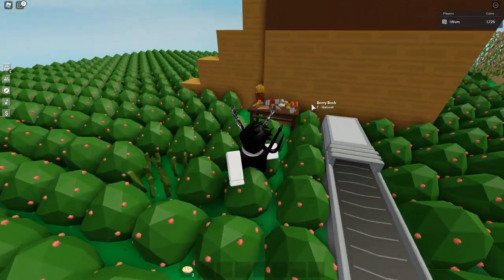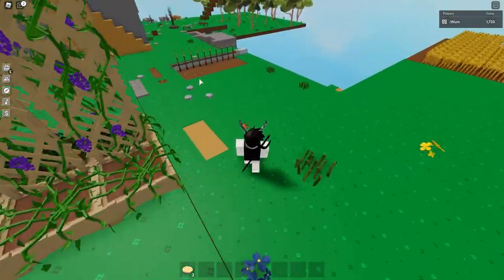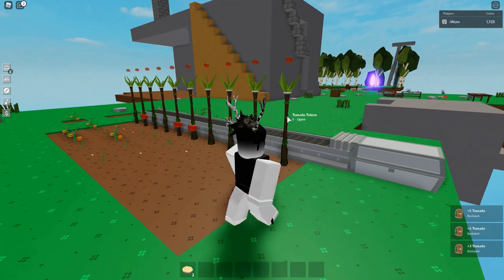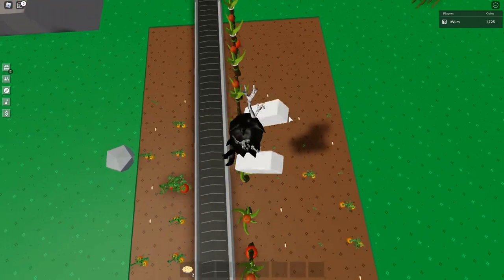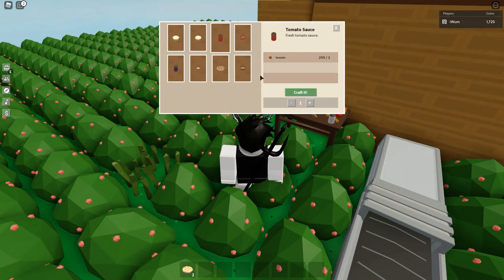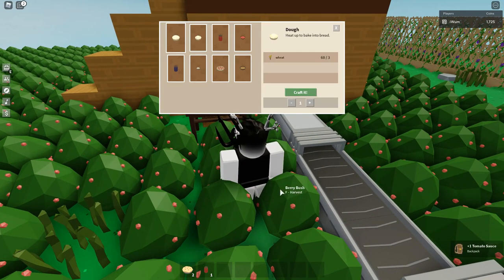The next item is tomato sauce. I have a tomato conveyor farm which gets all these tomatoes and puts them in a chest. This is what tomatoes look like — you can put them on dirt or mud and wait for them to grow. Once you have enough, you can make tomato sauce. You need three tomatoes to craft it. Once you have tomato sauce, you can make tomato soup, but you will need onions and two tomato sauces.